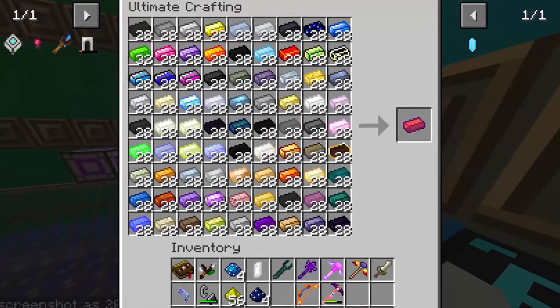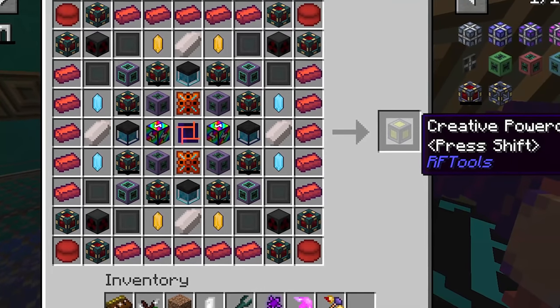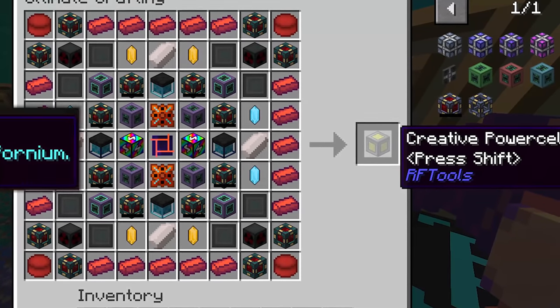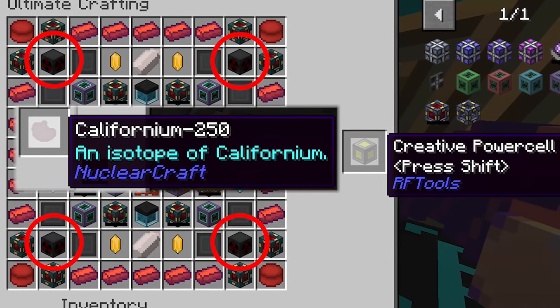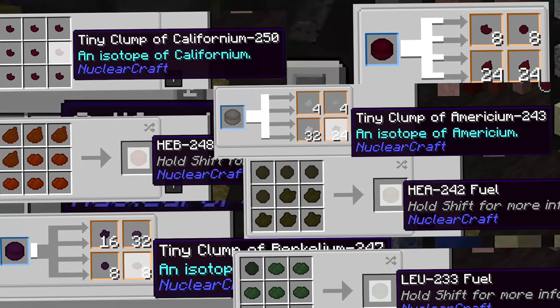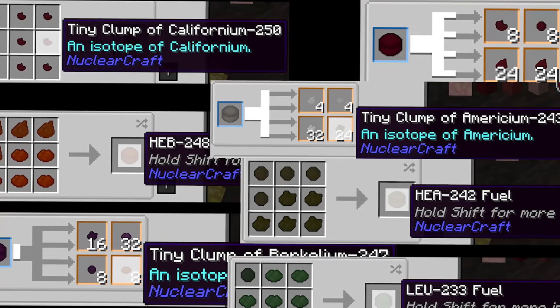The only other notable mention for the creative power cell was californium, of which you need 4 pieces. One piece was found in a dragon's den after slaying the original owner. The other 3 were made from reacting about 7 different fuels in a reactor, which took way too long.